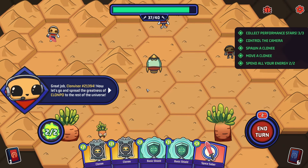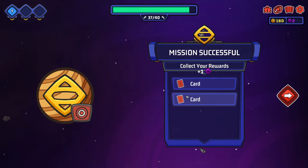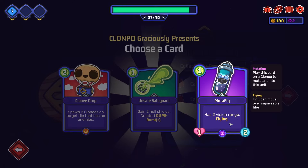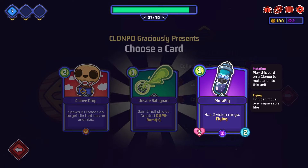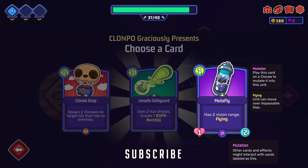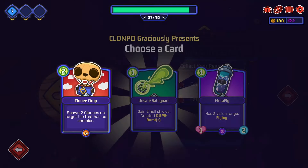We got them all now. Clone Po credits - spawn two clonies on the target tile. Has two vision range and it's flying - a mutafly. Two actions, one health. Other cards and effects might interact with cards labeled as this. That seems pretty strong - having two of them would be quite good. Until hull shield, create one dope burst - a bit of an attack and safeguard. Two for two, it's not as good as you think. This fly seems kind of good.